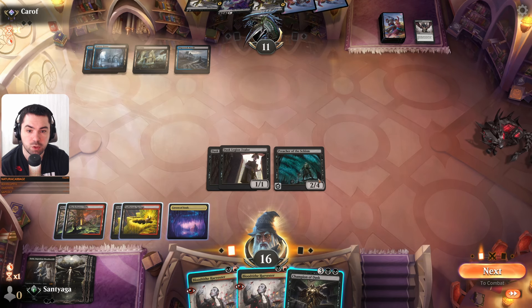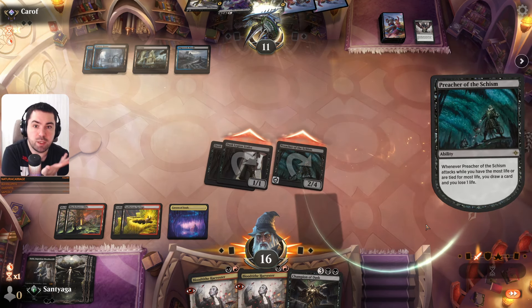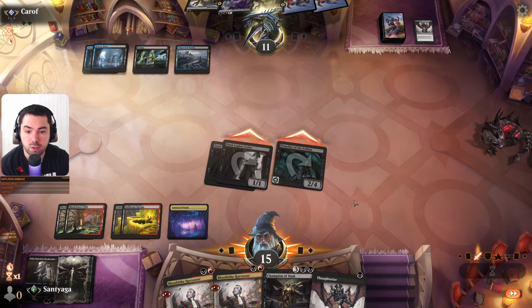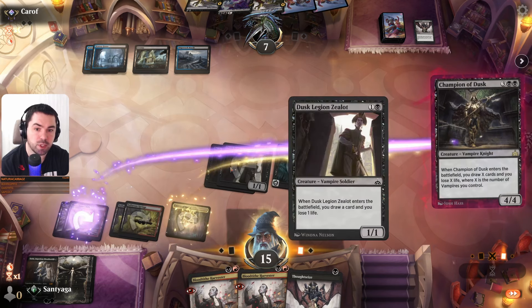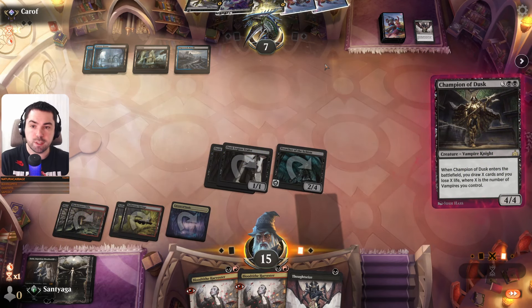So we will kill these two and draw only two cards. Maybe we will create — let's go first, we'll see. Maybe he has something. We will draw cards. Thoughtseize is good, but I don't think we'll play it — we want to play Champion of Dusk. He can kill two of these to prevent us from drawing four cards.